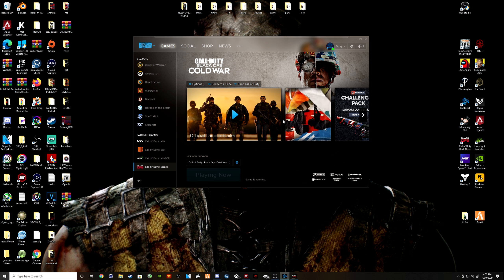Here's what I did to fix getting kicked out of matches, not being able to find matches, and being kicked out of zombies. I think it's a connectivity issue — I don't think it has anything to do with Call of Duty itself. For people who don't know how to do this, there are a lot of videos on it, but I'm going to show you how I did it. First things first, open your Call of Duty — it's all about port forwarding.